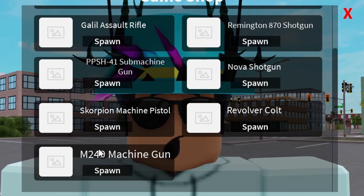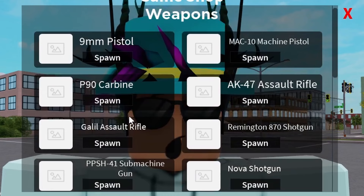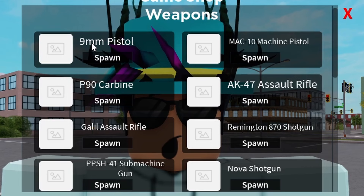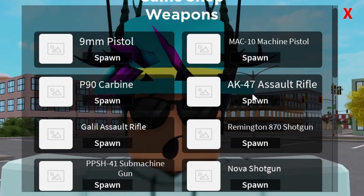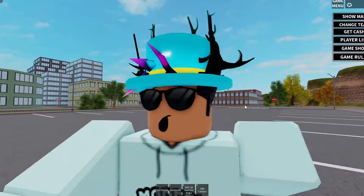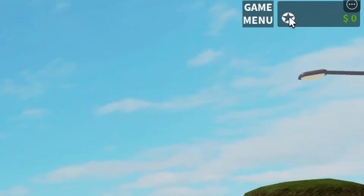They had this one, the Nova shotgun, the assault rifle — actually I think they only had the Nova shotgun — the Mac 10, the P90, and then a P2000 pistol. These are not actual models from the original game; the gun models may be from the game but the bullet mechanics are not from the original. Up here you'd have the wanted stars and the money display too.